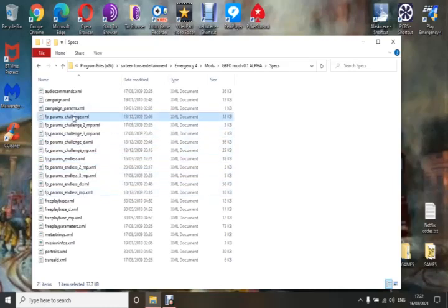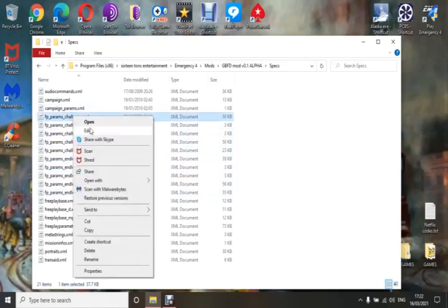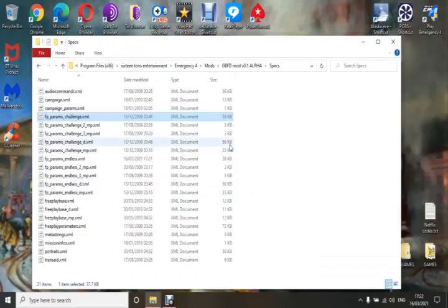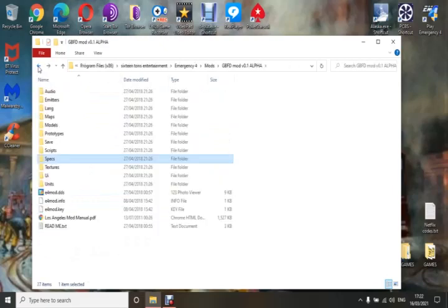This was for free play parameters, but you would have to do this again if you want to change the challenge mode — go into the challenge, click edit, and do exactly what you did for the free play but set the values to what you want. You can do the same with the campaign as well. That's how you change how your calls are going to come in the mod.